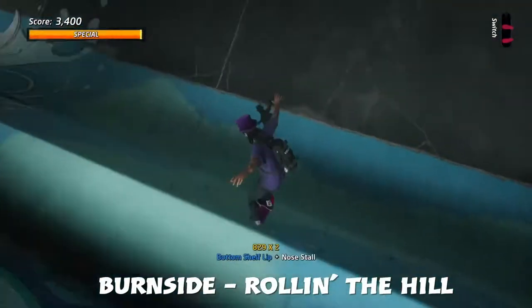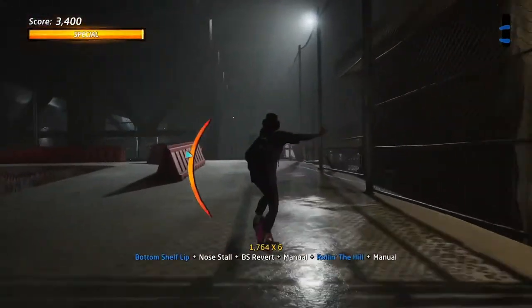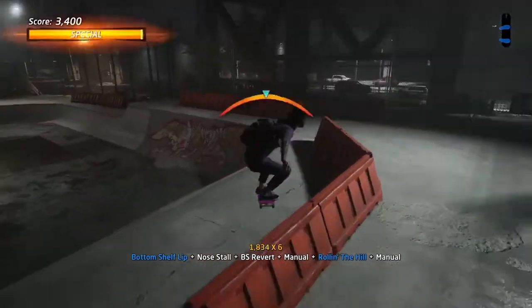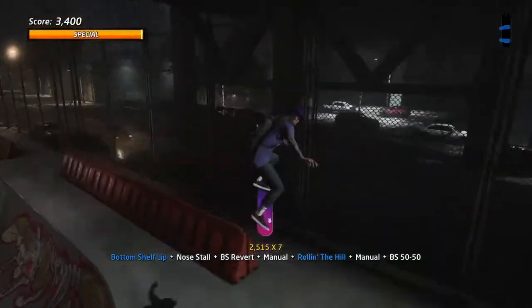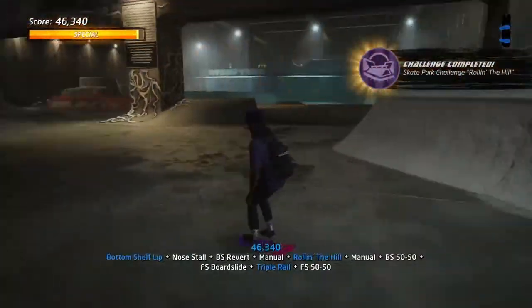Next up is Burnside — Rolling In. Fairly easy: go up and get the lip trick, go over that little rolling-in hill, which isn't hard. But what you want to do is slow down slightly, because this part here can be very tricky. I managed to do it by slowing down the speed, and it's a fairly quick one to finish the Burnside challenge.